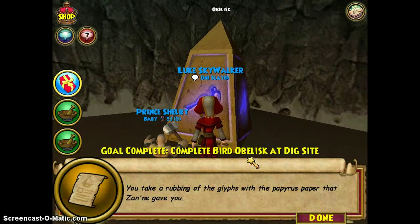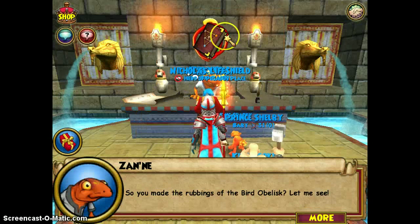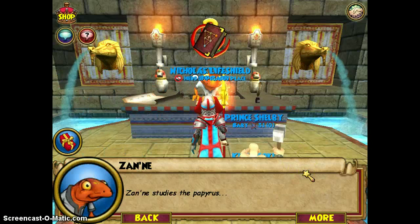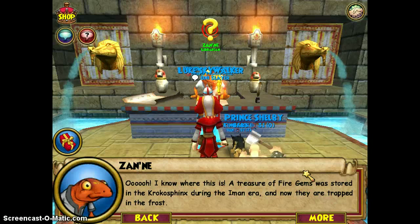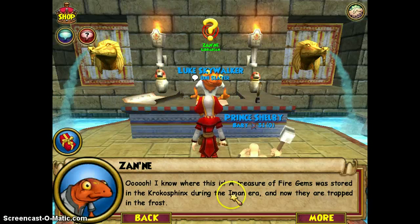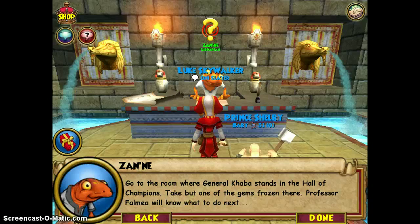You take a rubbing of the glyphs with the papyrus paper that Zanay gave you. So, you made the rubbings of the bird obelisk? Let me see. Zanay studied the papyrus. I know where this is. A treasure of fire gems was stored in the Krokosphinx during the Iman era, and now they are trapped in the frost. Go to the room where General Kaba stands in the Hall of Champions. Take but one of the gems frozen there. Professor Falmea will know what to do next.